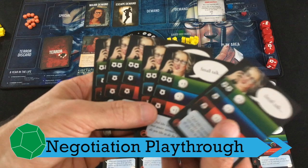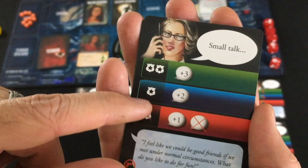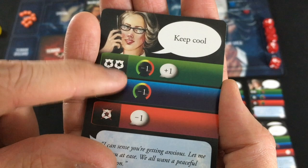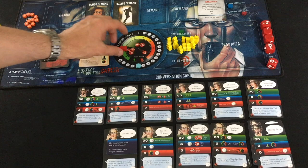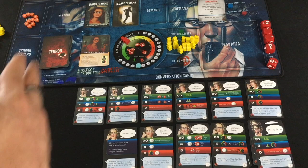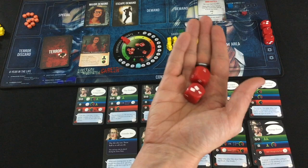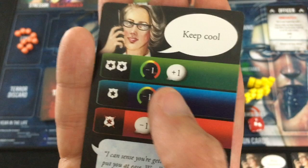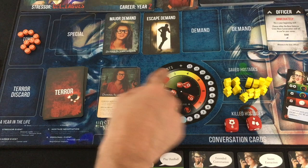Let's get into playing my cards. I'll go through the zeros quickly. Small Talk just gets me more conversation points — even if I fail, I still get the one I would have gotten for playing it face down anyway. Keep Cool decreases the threat level by one, which is huge here because she starts pretty friendly — if she goes down to one, I'll be rolling three dice every turn. What Are Your Demands lets me reveal her demands, which can give nice bonuses, and a lot of terror cards are worse until I reveal all of them. Let's start out playing Keep Cool — I roll two dice for threat level two.